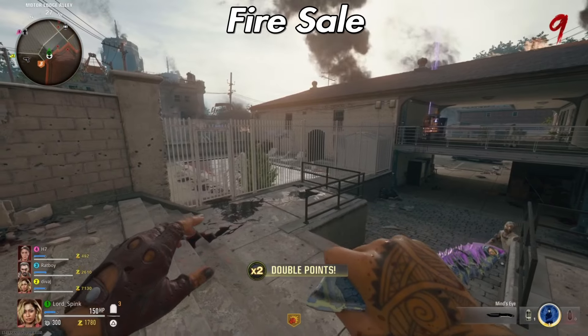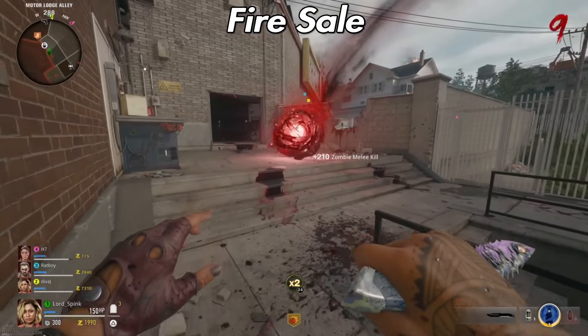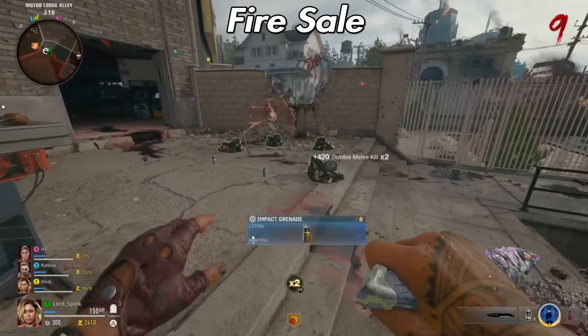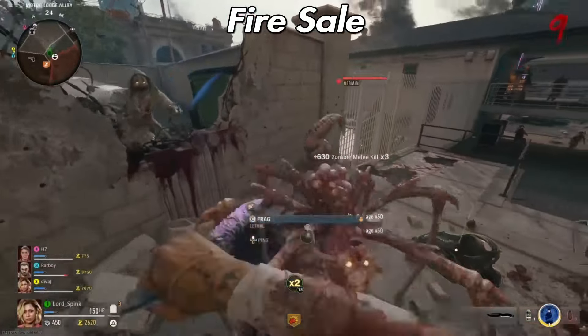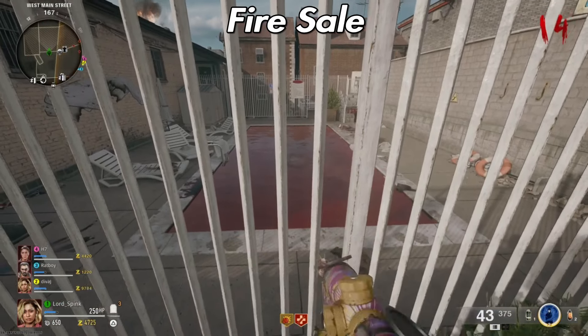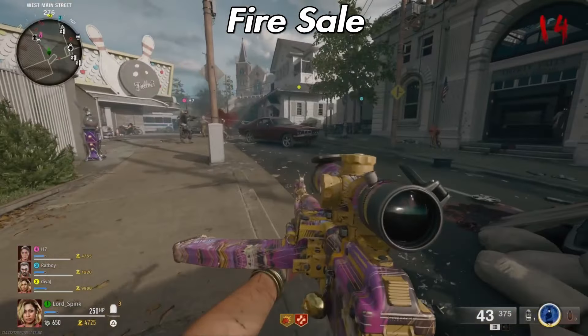Once you've done that, wait five seconds and a blood mystical ball will spawn that gives you salvage, lethals, and tacticals, as well as free spiders spawning. Get your loot, kill them, wait another five rounds, then repeat the process — throw three semtexes directly at the middle of the bottom of the swimming pool.